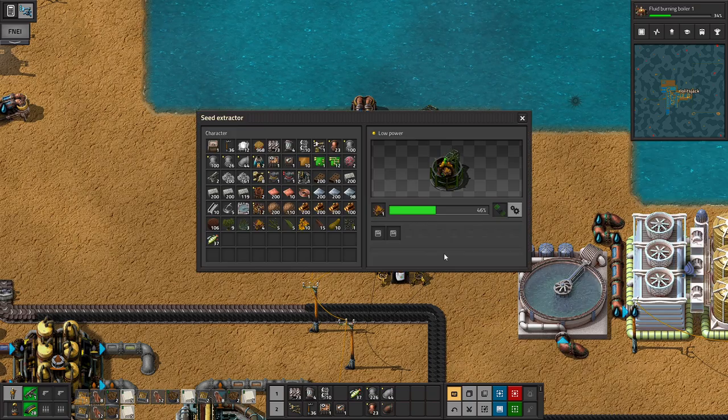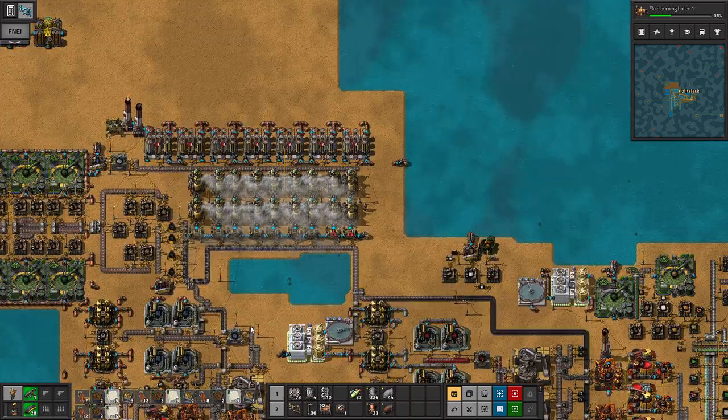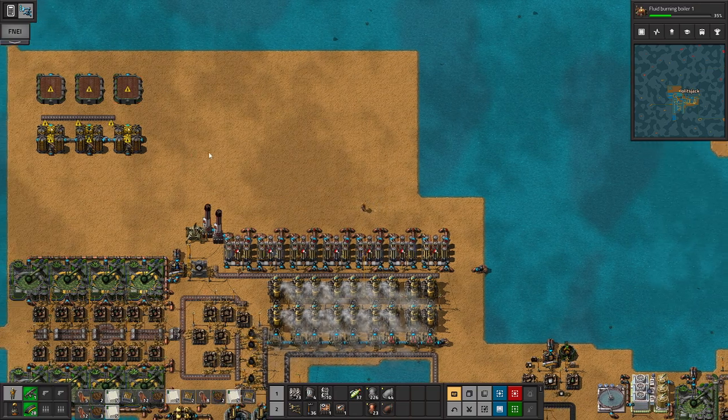We're looking pretty good here. Hopefully that goes well. Because the power is not doing good, as you can see. We're about to death spiral. Let's figure out this cool little design in a moment.